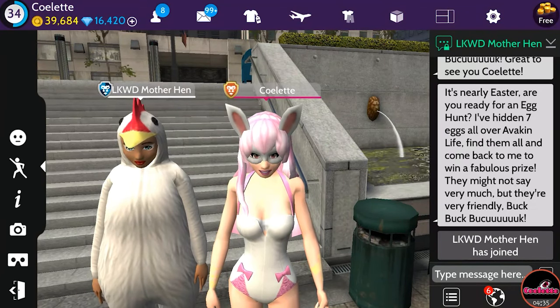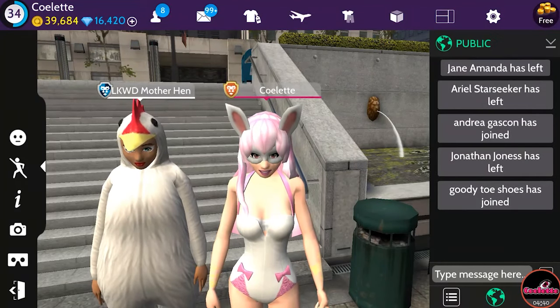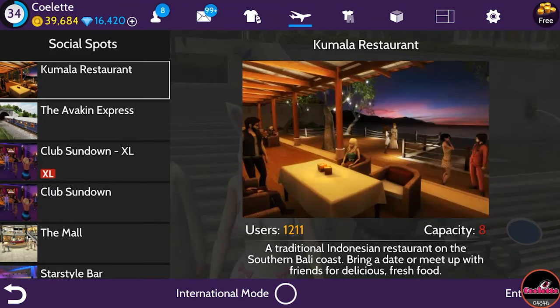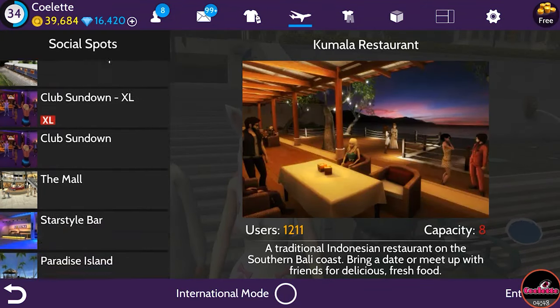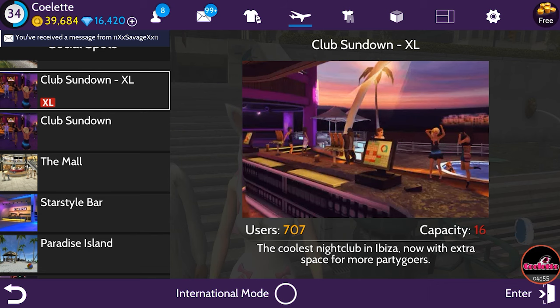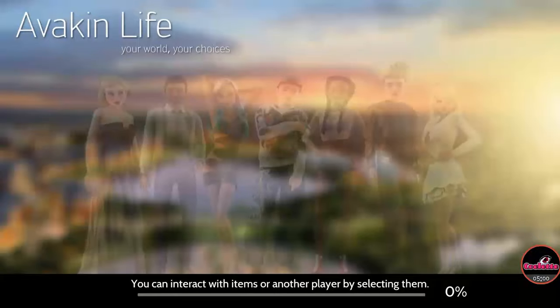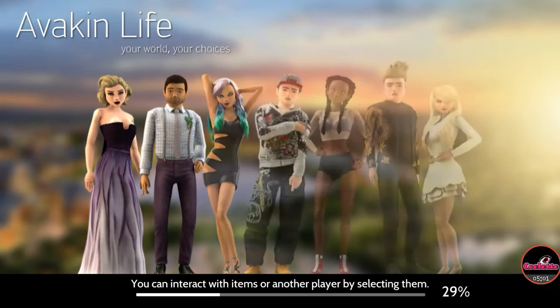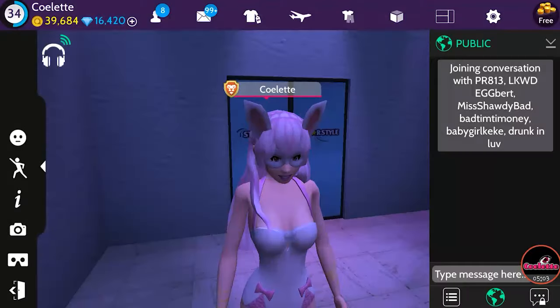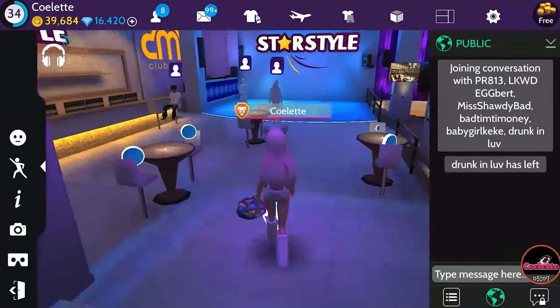She's let us know there are seven eggs all over, and to find them all and then come back to win a prize. We are going to go find that egg now. The egg for Tuesday is going to be at Star Style, so we are heading over to Star Style to get this egg.